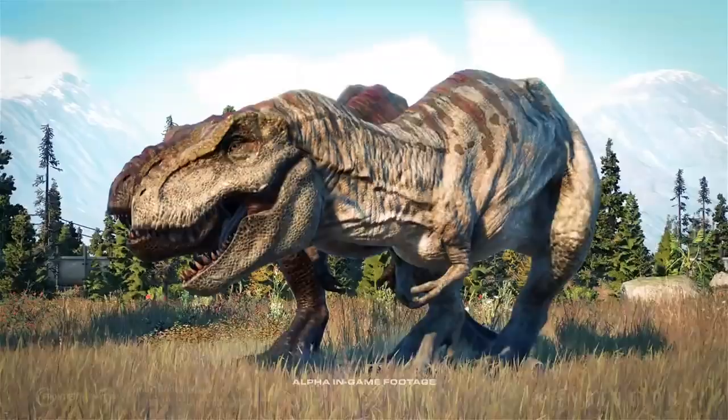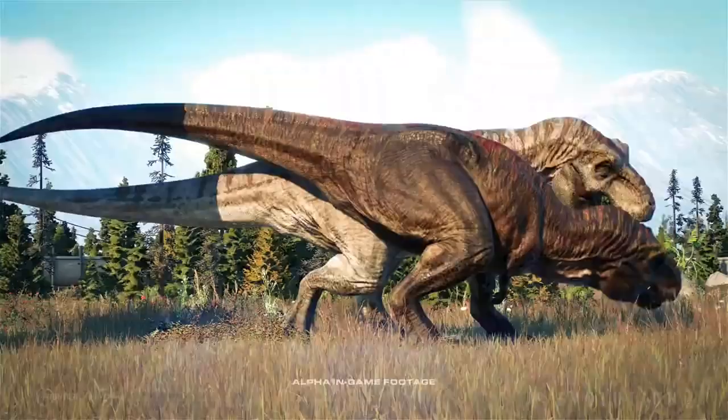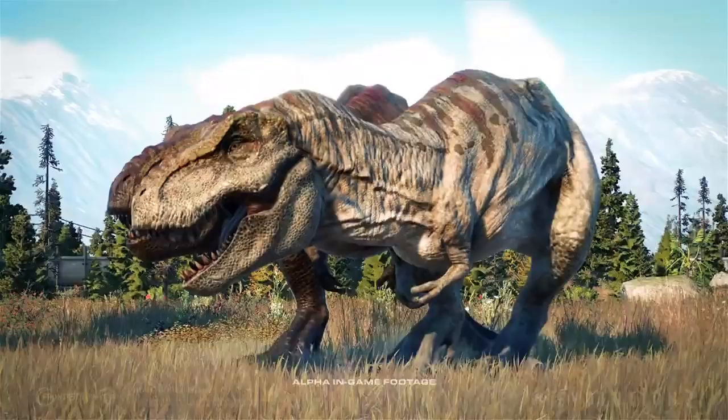Next we get to see a social interaction. Social interactions are going to be a thing in Evolution 2 with all species of dinosaurs, and the T-Rex is not an exception. Instead of fighting and killing each other, having two Tyrannosaurus Rexes seems entirely possible. They seem to do some soft headbutts and be happy in each other's company, more on the playful side rather than the killing side.